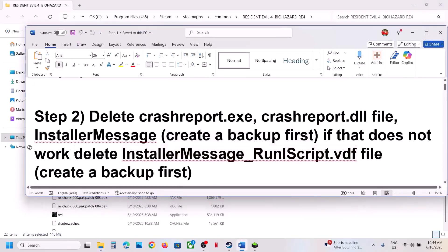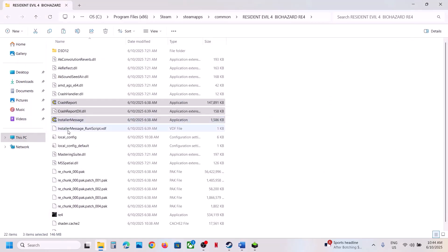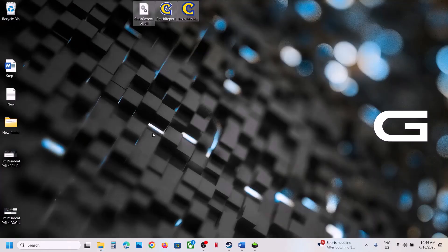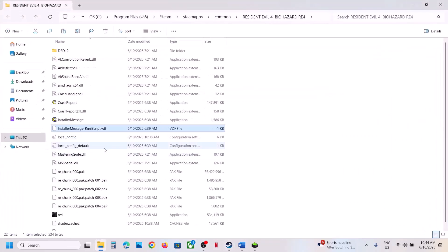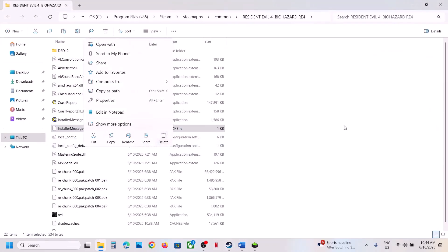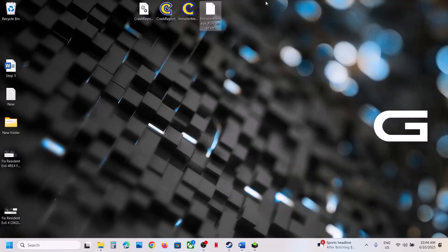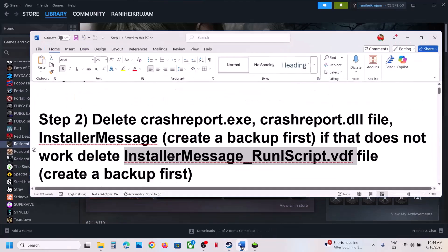You can also delete the installer message run script vdf file just below those files. Create a backup — copy it and paste it to the desktop — then delete it, right-click and delete. Launch the game. If you face any problem you can put this file back to the game installation folder, then follow the next step.